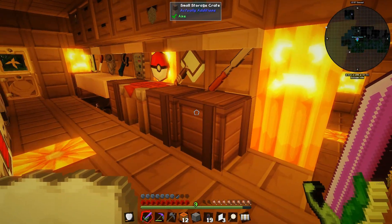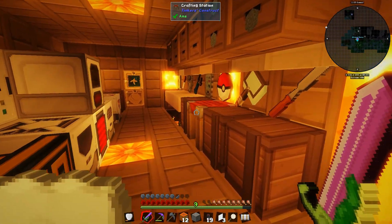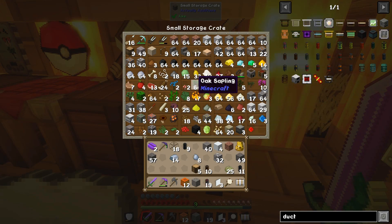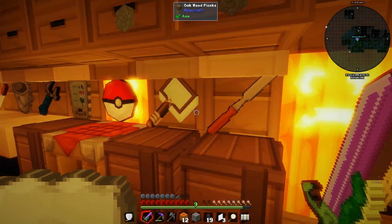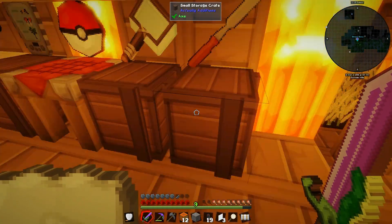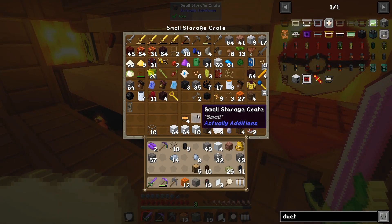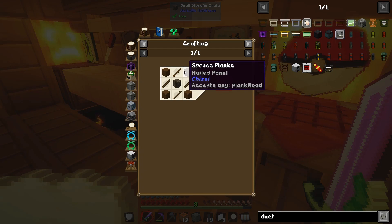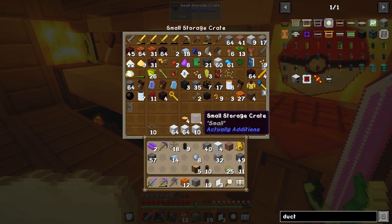Big thing - I mentioned a storage issue in the last episode. You'll notice all of my chests are gone. It was recommended through the comments to use these small storage crates, which are amazing - they hold about four chests worth. You make them with a wood casing, which is a log, four sticks, four planks, and then you put that with four chests, four planks surrounding it, and you get a small crate.